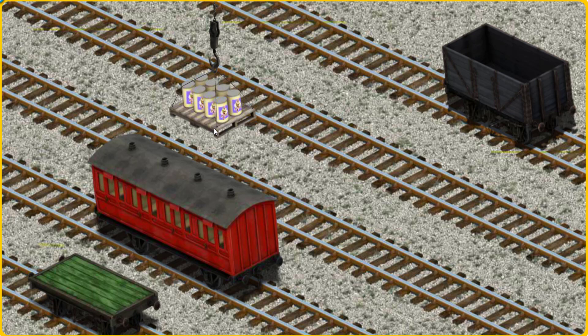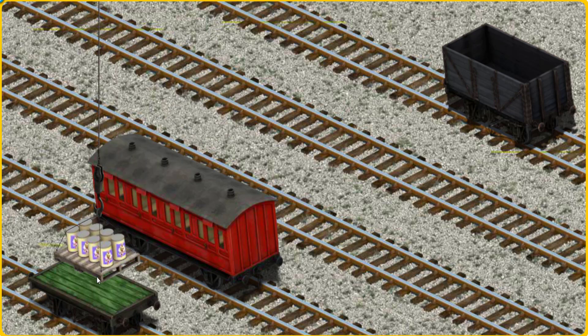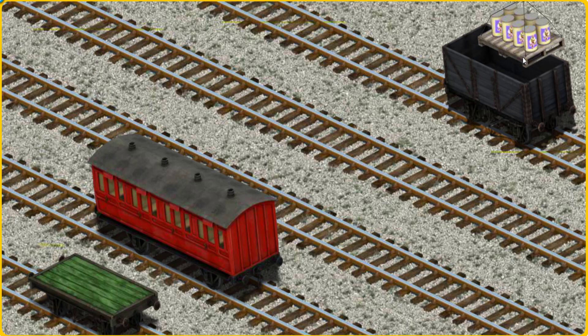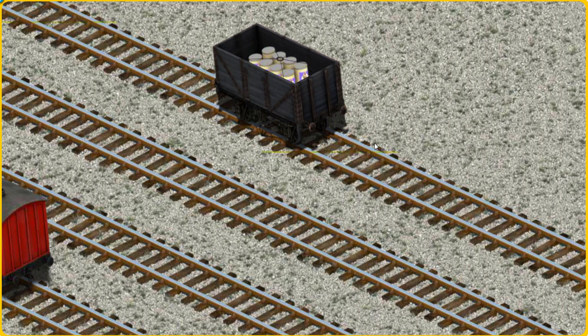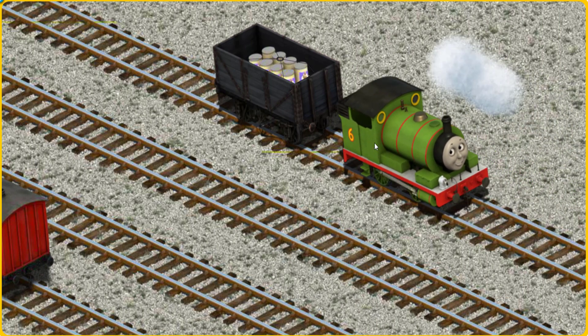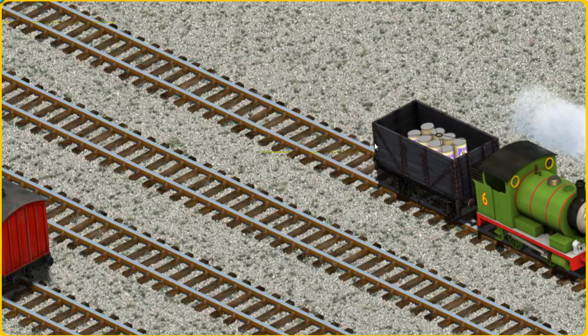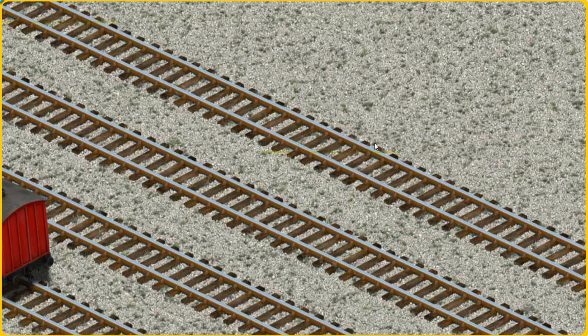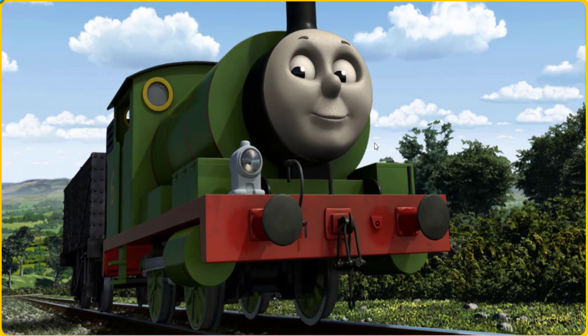Help Cranky find the black cargo car. Try again. Show. There you go. Percy pumped his pistons and puffed out of the docks.